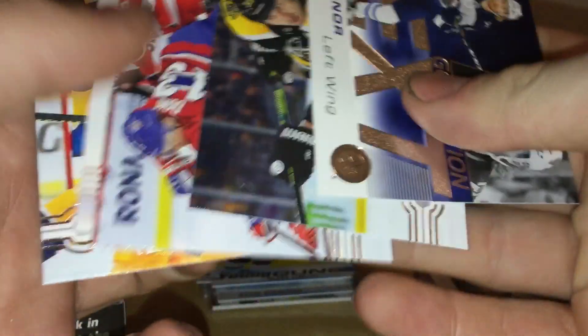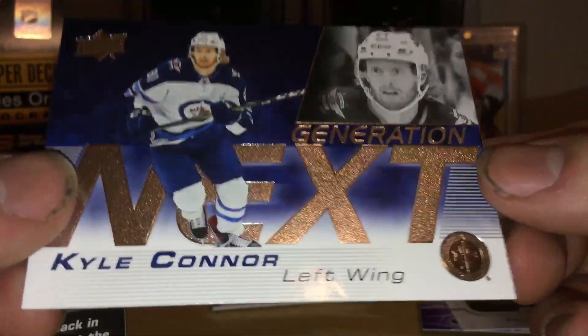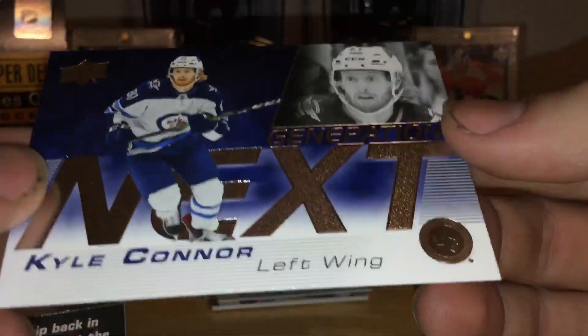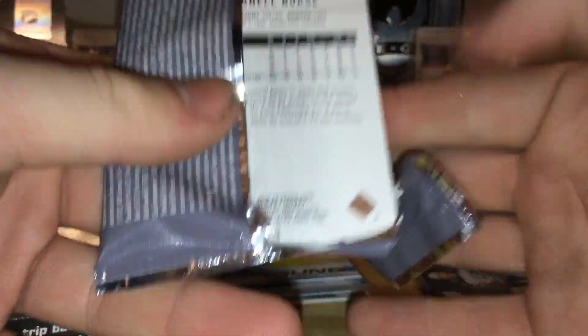Here's another new insert — I like these inserts very much. Generation Next — I love the look of these. I believe they brought these back from maybe 2007-08, I don't remember what product exactly. Kyle Connor — one of my favorites. I'm so far satisfied with these inserts. Upper Deck has done a really good job on these new inserts. I'm liking it.